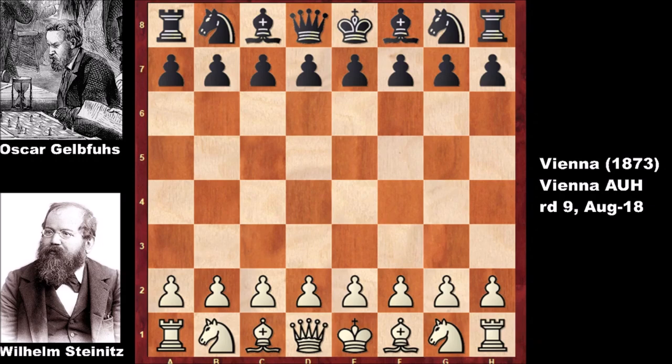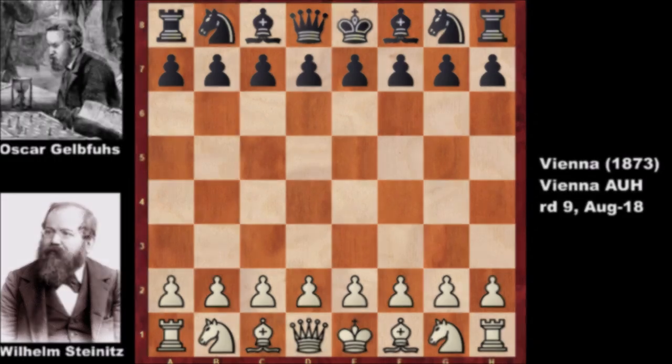In this chess game, Wilhelm Steinitz's opponent is Oskar Gelfus. He played 29 games and won 10 of them — he was not the strongest opponent of Steinitz in this tournament. And before starting the chess game, for the records: Adolf Anderssen, the chess legend, played 30 games and won 17 of them. He lost 9 games and drew 4 times.